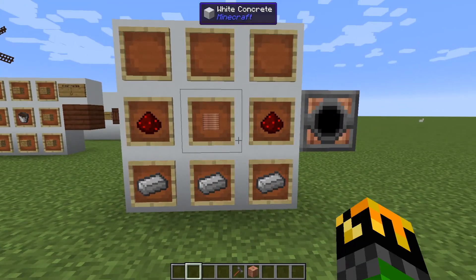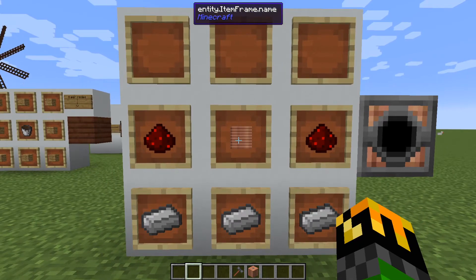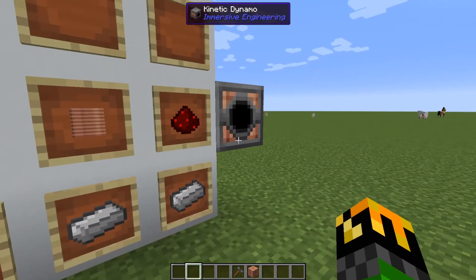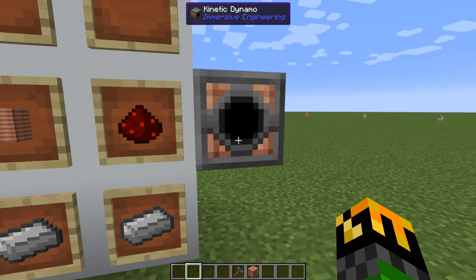One of those early game items is your kinetic dynamo. To make this, you'll need a copper coil block in the center with two redstone, one on either side, and three iron across the bottom. You can attach different blocks to it and those will act as power sources — two of them are the water wheel and the windmill. The windmill and the water wheel will move and interact as they normally would, but to draw power out of them you need the kinetic dynamo, because this is where you connect the wires to.